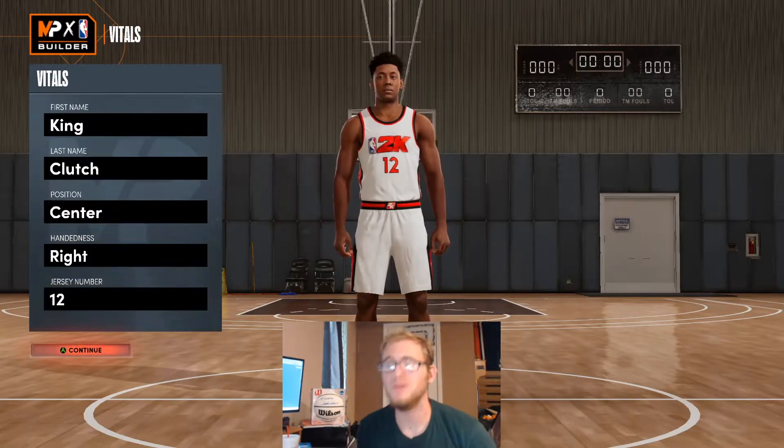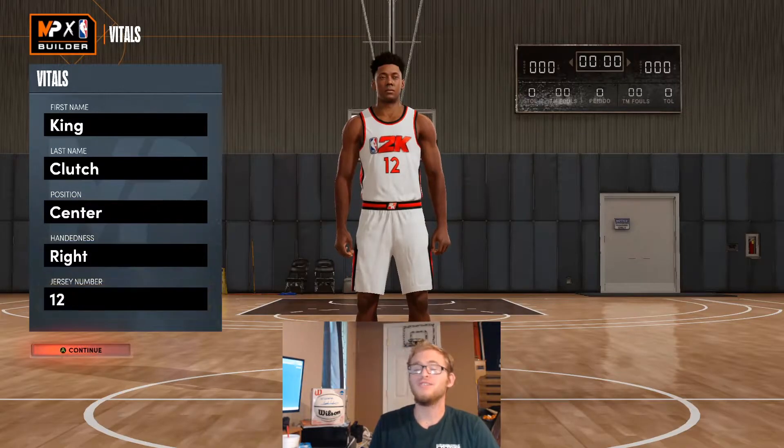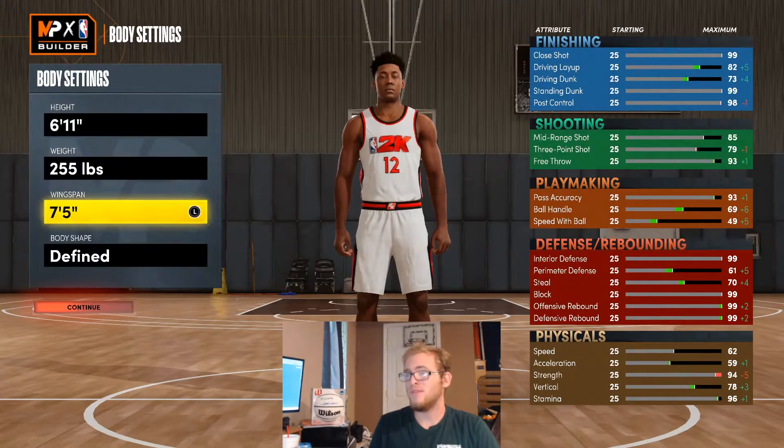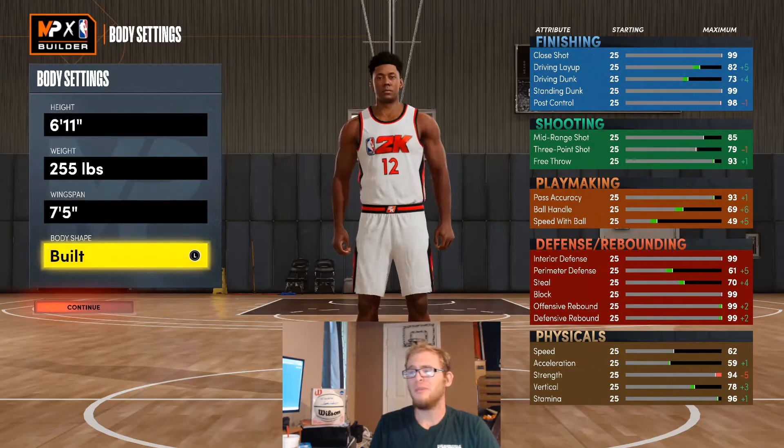I'm showing you guys how to build the Stephen Adams build here in NBA 2K22. I'm making this with the center position, right hand, jersey number 12 — jersey number doesn't really matter, you can pick whatever you'd like. I would definitely make the build a center though. I'm making the build 6'11", 255 lbs, 75 for the wingspan, and for body shape I'm going to go with fine, but you could pick whatever you want.